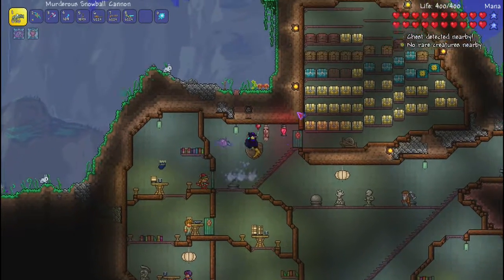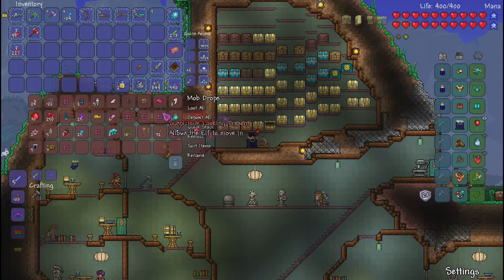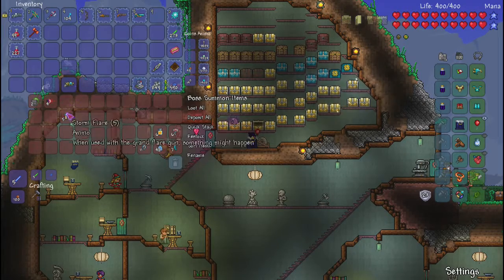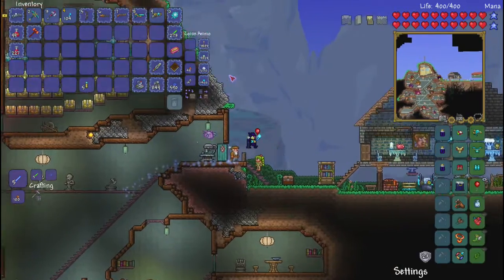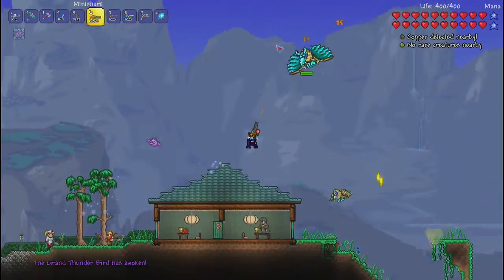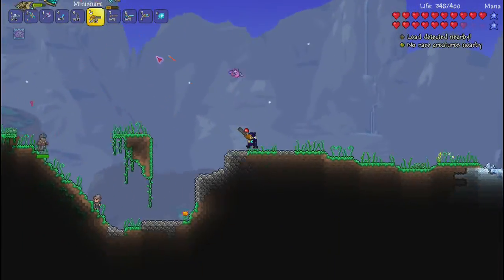We'll probably fight two. Before we do that, I want to fight a different boss — the Grand Thunderbird. We never ended up fighting it, so let's head over to the desert. Oh wait, I can spawn it here. It's a really easy boss, I think. Maybe I have to think otherwise.